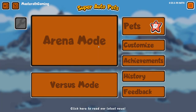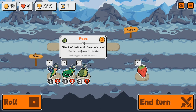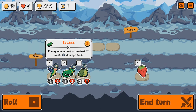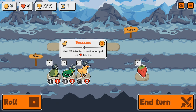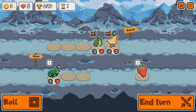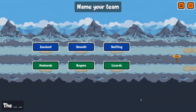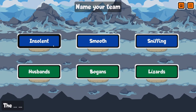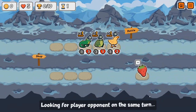Iguana, interesting. Duckling. We'll get the Frog and you — let's just get a big team of powerhouses. We shall be the Insolent Husbands. Sounds good to me.